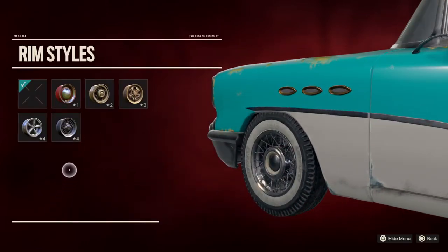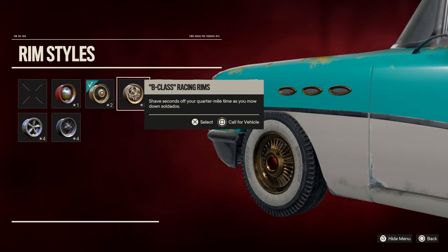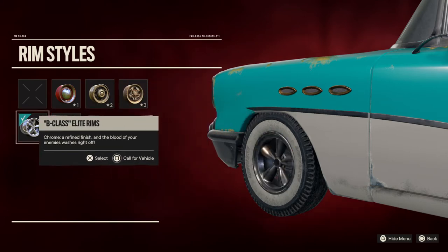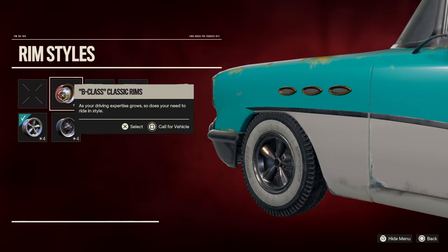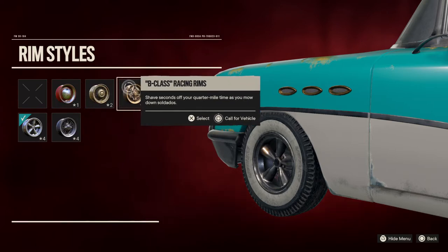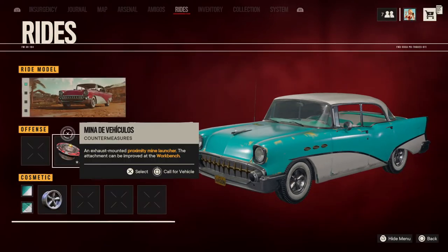Rim styles — you can change the rims for this car. I'm going for the B-class elite rims; that looks really nice. Anyway, we've also got classic rims, upscale rims, racing rims, and legacy rims, but I like these.